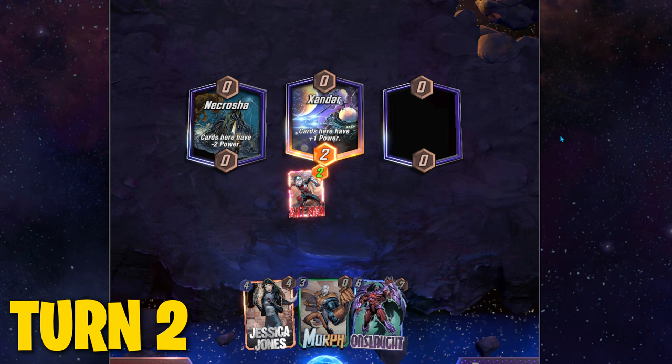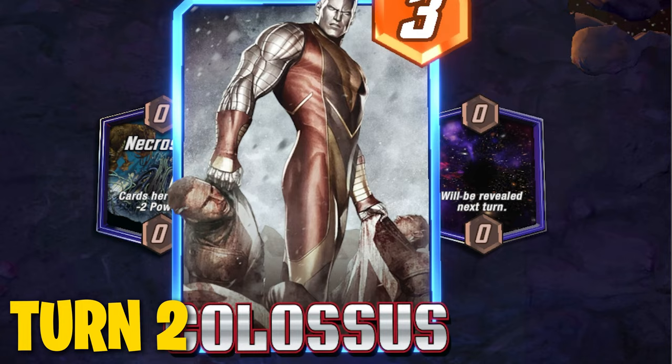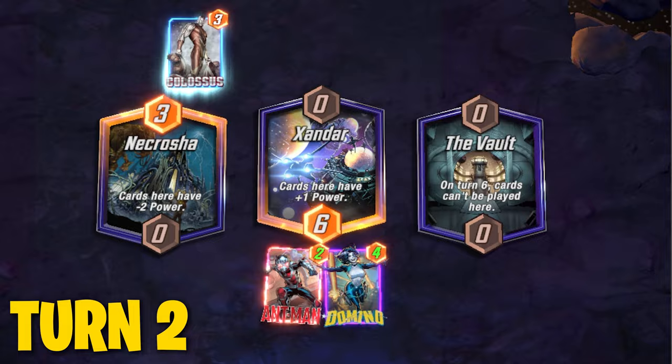On turn two, you're always going to draw Domino — that's her special ability, so you're guaranteed to be able to play Domino on turn two. Add her to the location that you put Ant-Man or Hawkeye on. Either one is going to get that boost from having another card there. Ant-Man will still need two more cards to have his full ability, but if you play Domino right after playing Hawkeye, you'll get that bonus there as well.